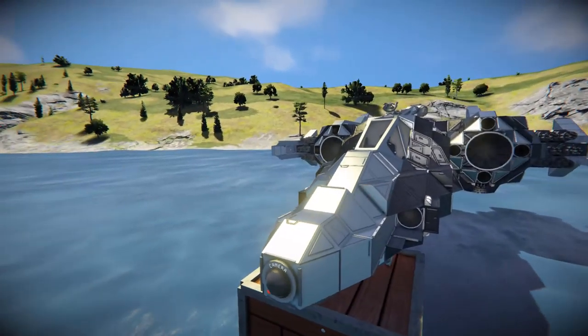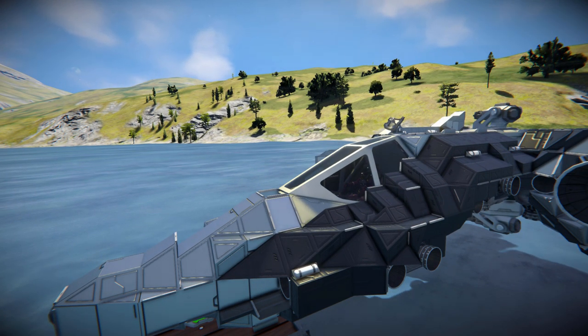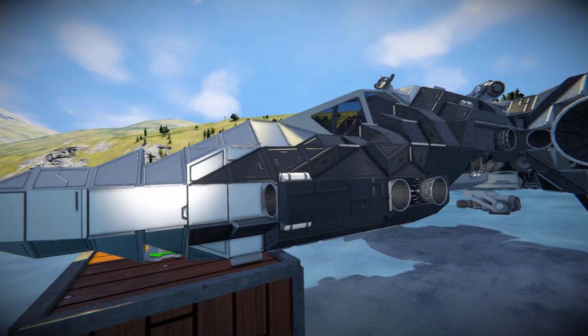Just above that, past all these lovely silver blocks, we come to our fighter cockpit, and behind that we can see a cheeky antenna sticking out the top. On the side we can see the first of many small hydrogen thrusters, which are going to be used to push us around at some very good speeds.